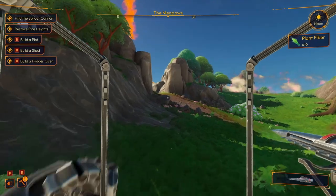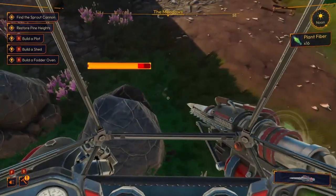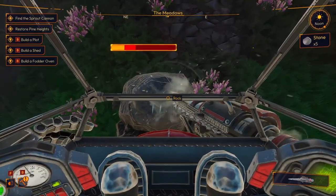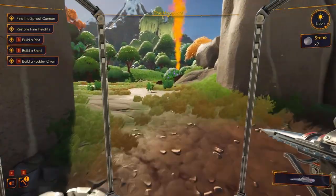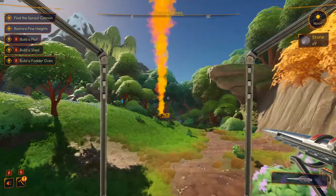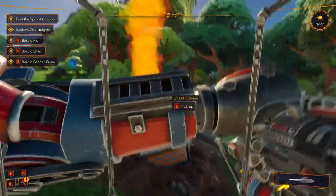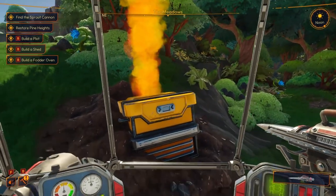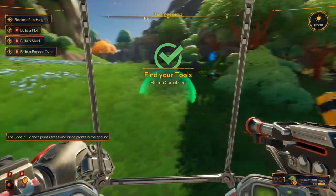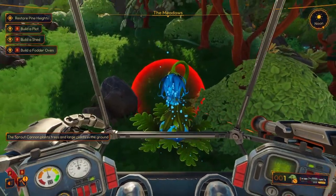Alright, nifty so far. Let's try to finish this up and get a base going. If you just hold down the button, it does it way quicker than clicking. Very vibrant - I do like how vibrant this game is. Let's grab this cannon - this plants trees and large plants in the ground.